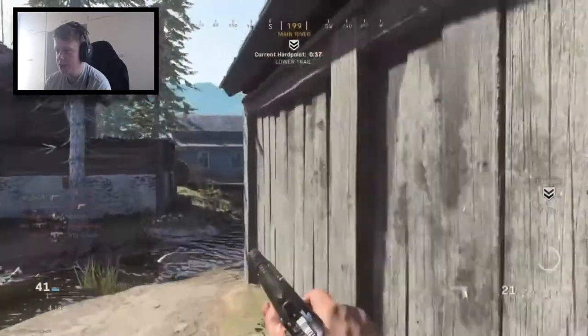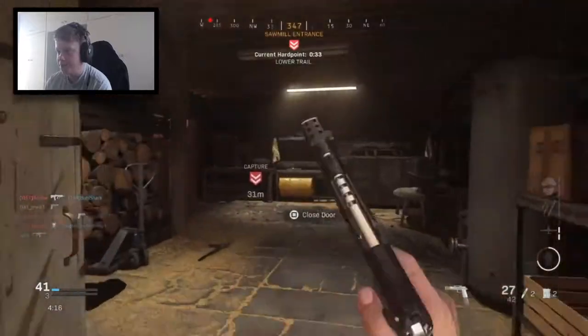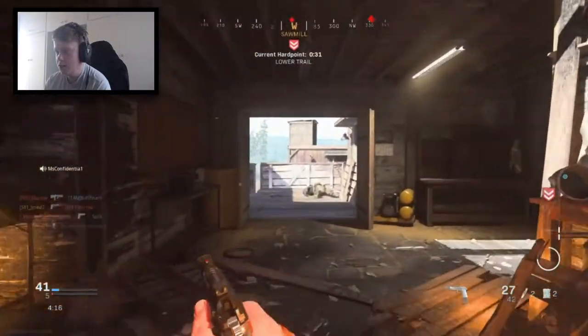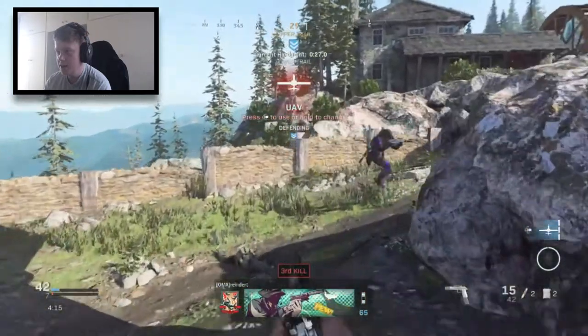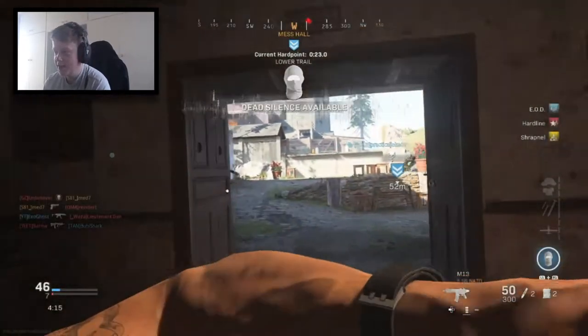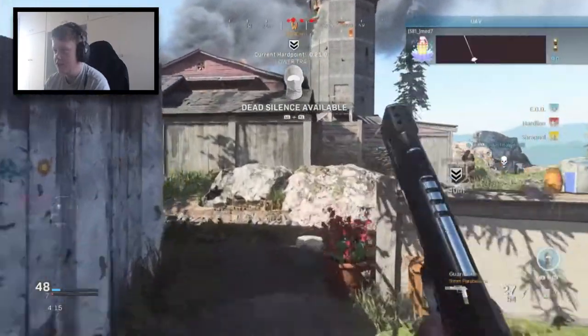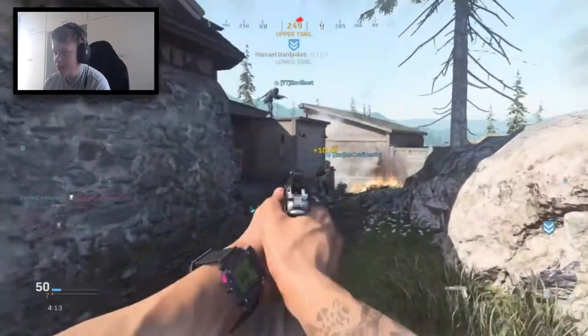It doesn't seem too bad to be fair up close, but at range that's where it's definitely going to struggle. There's a guy on the hill — hopefully I can tear it up but I'm getting shot in the back a lot. There seems to be a kid sniping who's killed me like four times already. I'm level 90 currently and I feel like I'm ranking up pretty well this season.